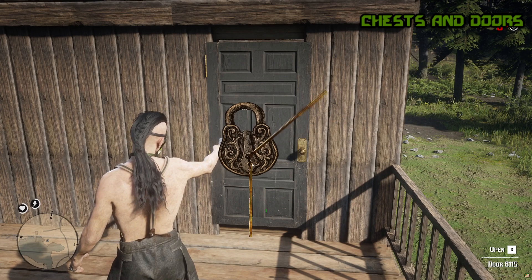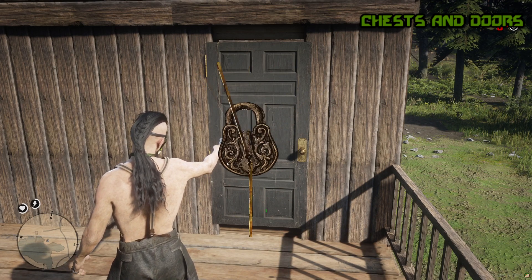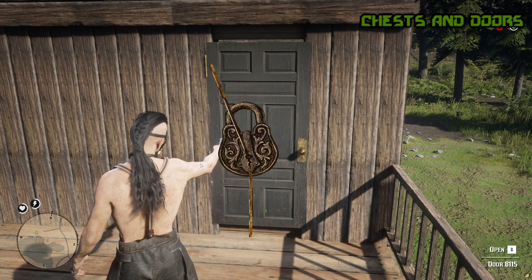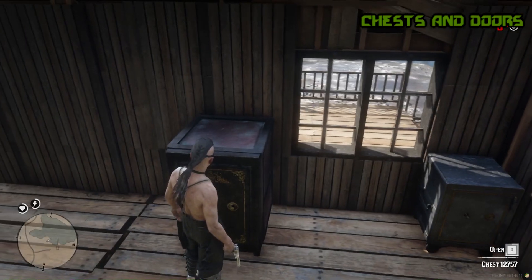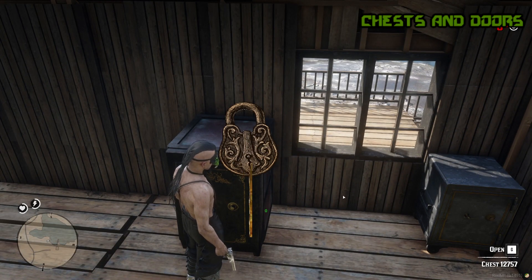The chest system will not allow two players to open the same chest at the same time. The door system will allow players to add a door anywhere; it can be opened by aiming with a right click. The open and close status of the doors is synchronized and will be maintained even when re-logging.